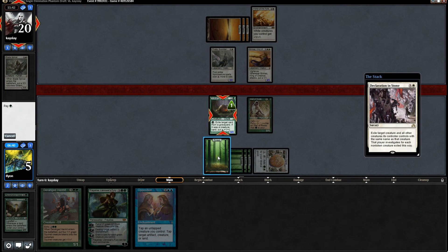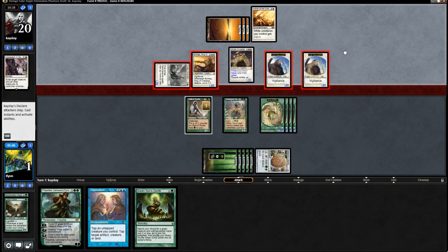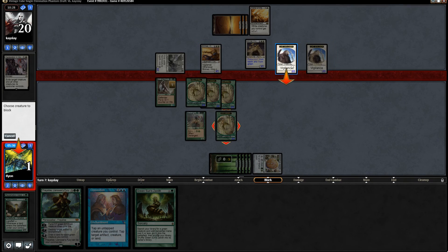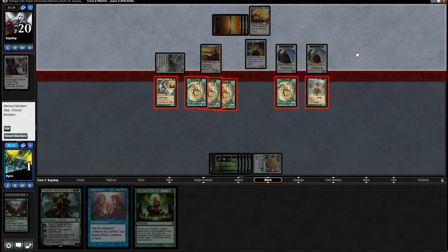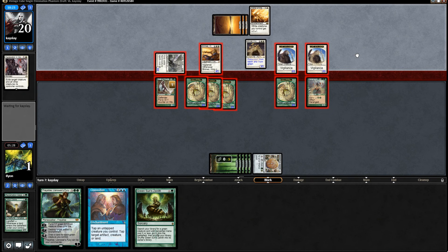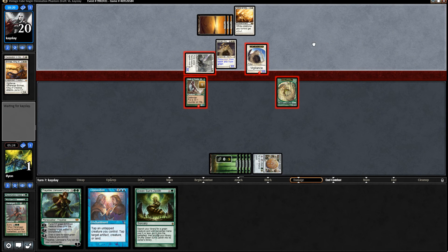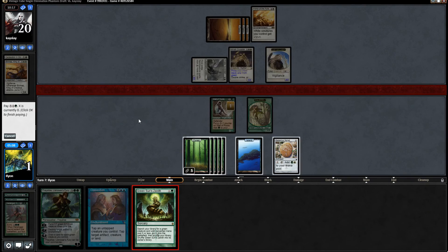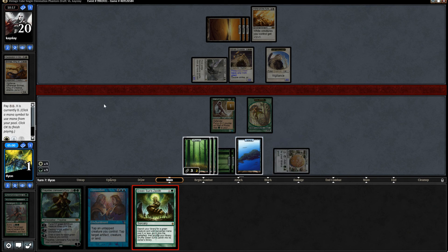Declaration in Stone. That is actually worse. At least with Oblivion Ring we would have been able to Fraylies it away. Might as well gain as much life as possible. I think we're pretty dead here. We get to kill Brimaz - we trade off everything. I think that's worthwhile. I don't know how we get an answer to this Mirren Crusader. There's an Island to mock us. If we had another one, Opposition just gets us there. But now that we traded off all those tokens, Opposition doesn't do enough either.